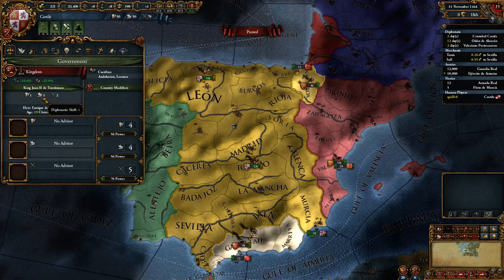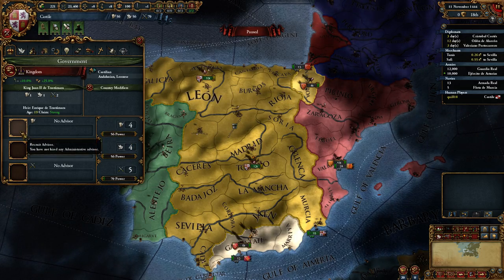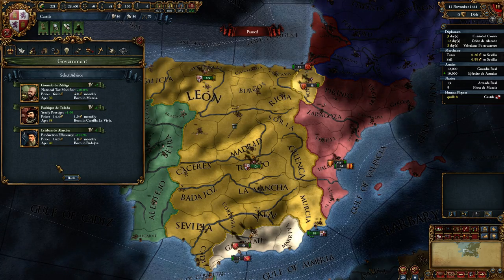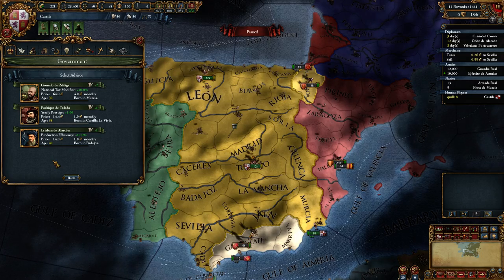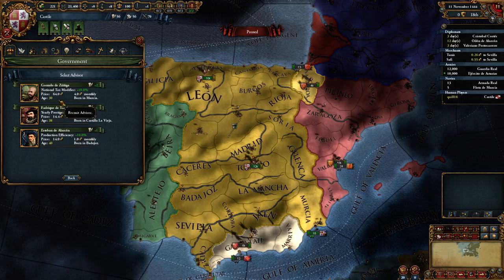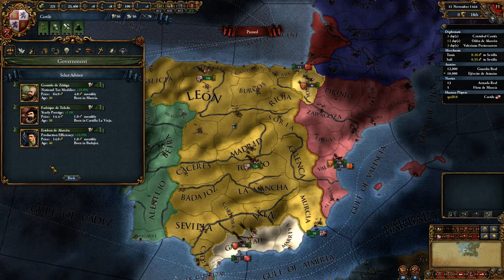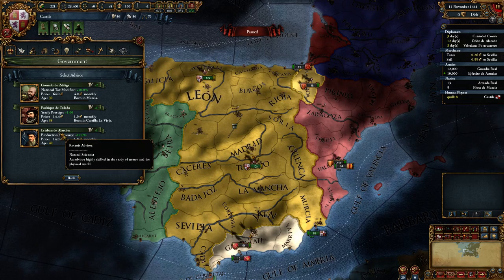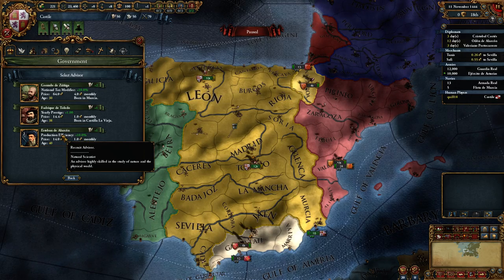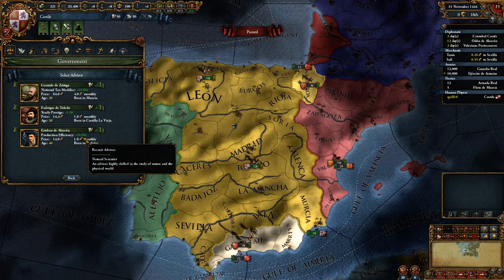Is there anything we can do to improve our power points? We can't change our king, but we can get advisors. Let's click the first button. We have 3 advisors available — that's the norm. All have names, ages, hire prices, and monthly maintenance. They also have unique abilities based on type. Esteban is a natural scientist — gives 10% more production efficiency. Fedrique is a philosopher — gives more yearly prestige. And Gonzalo is a treasurer — gives 10% more taxes.